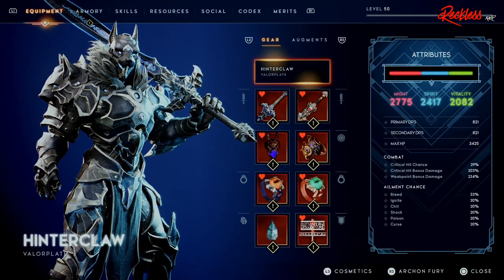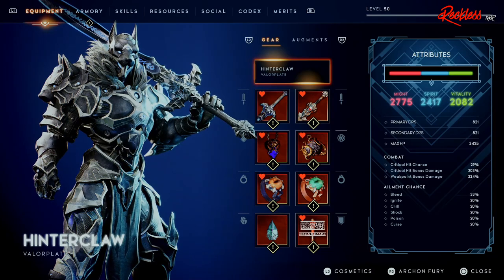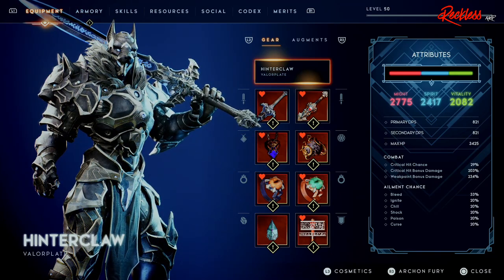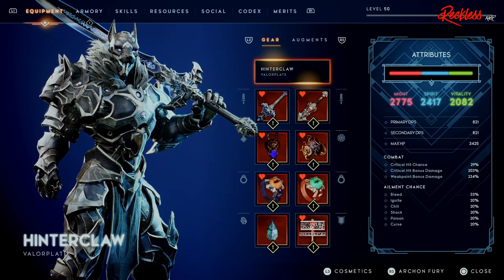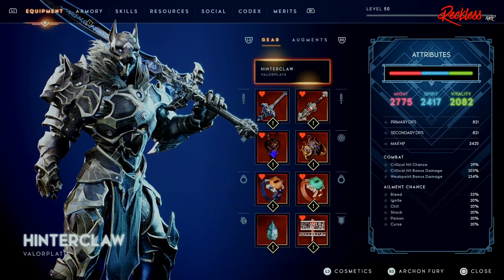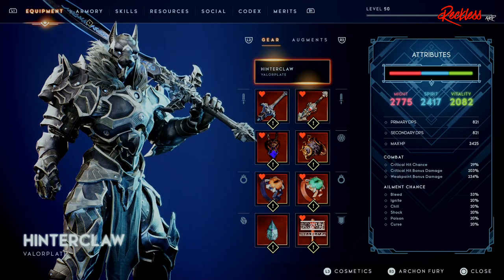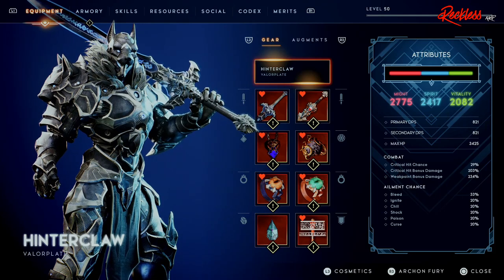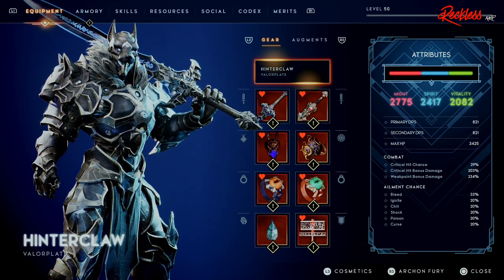For the Validplate we will be using the Hinterklar. Let's look at the attributes first. For Might we have 27.75, Spirit 24.17, Vitality 20.82. Primary DPS is 8.21, Secondary DPS is 8.21, and Max HP is 34.25. For Combat: Critical Hit Chance is 29%, Critical Hit Bonus Damage is 203%, and Weak Point Bonus Damage is 234%. For Ailment Chance we have a 33% chance to Bleed, 20% chance to Ignite, and 20% chance to Chill, Shock, Poison, and Curse — however I never proc any of those except for Bleed.